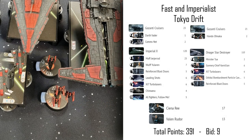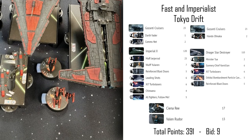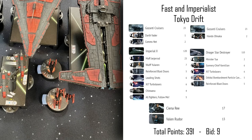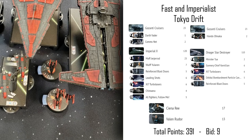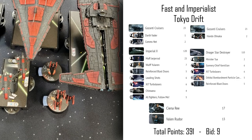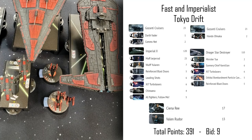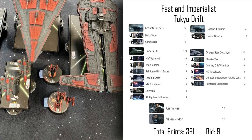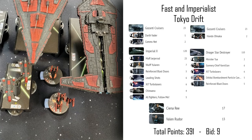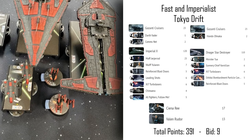That's the whole list — coming in at 391 points out of the 400-point standard. That gives me a nine-point bid. The player with the lower points total gets to choose whether to go first or second. First player activates first each round, which is often worse early since ships attack before they move — meaning you might move into your opponent's attack range first, giving them the first strike. But activating first in a round is very powerful for aggressive play — you can move forward, eat some damage, and then immediately activate from an optimal position.